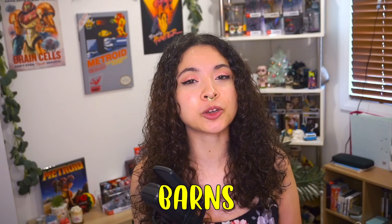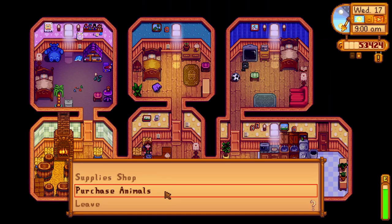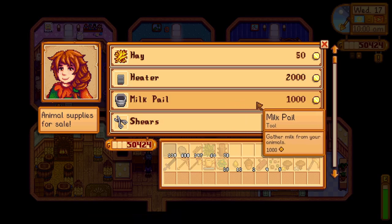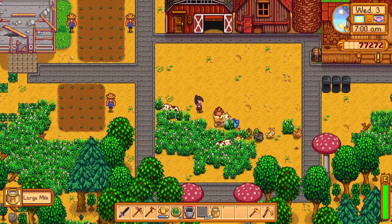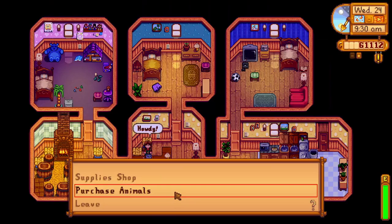Barns are very similar to coops especially with their upgrades and how many animals they can house. Just like coops they've got three stages: the basic barn, the big barn, and the deluxe barn. The normal barn unlocks the ability to house cows - head over to Marnie to buy your first cow for 1,500 gold, and also save money to purchase a milk pail from Marnie because you'll need it to milk your cows daily. The color of the cow doesn't really matter, they both produce milk. After they mature through petting and feeding, they'll produce large milk. The big barn upgrade unlocks goats, which you can purchase from Marnie for 4,000 gold each.